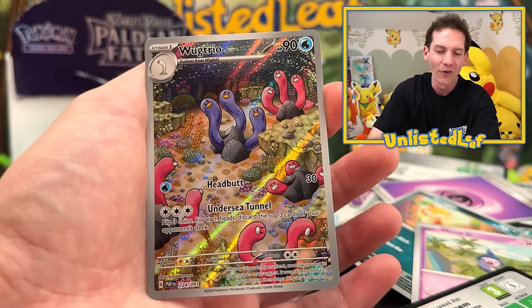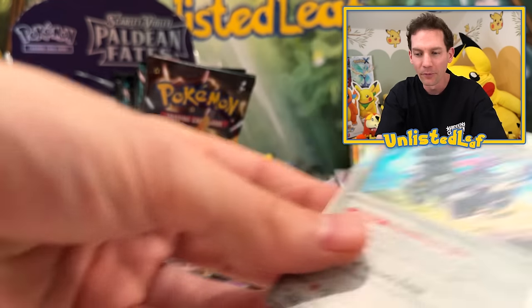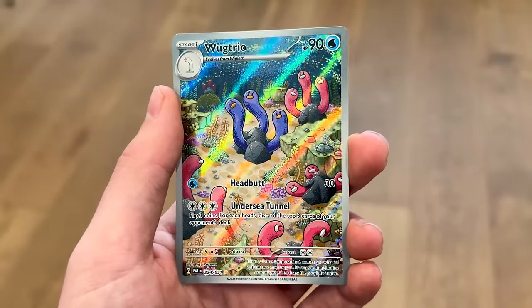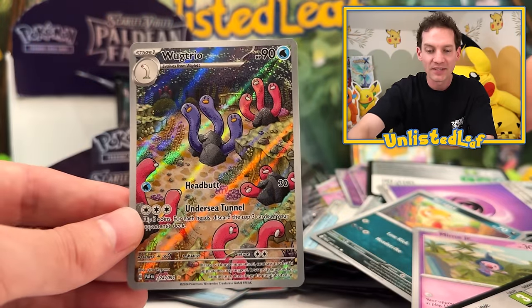I've hunted for Shining Dragonite before because I love Dragonite's lime green shiny form. There we go — the other Shining card to go perfectly with the one we got before. Wugtrio! I like that. Wugtrio is actually a boss. I do love a good Wugtrio card. That's a really, really nice way to end it right before I clean up the set.